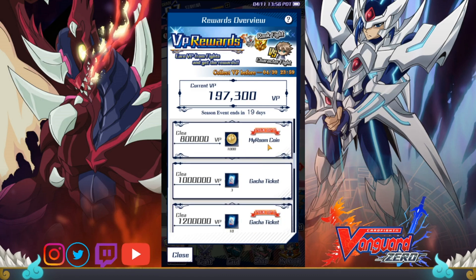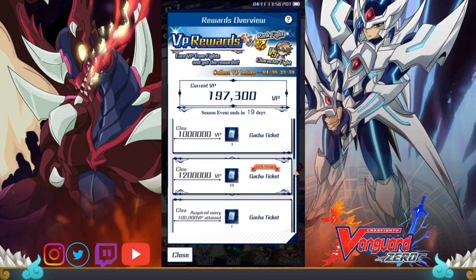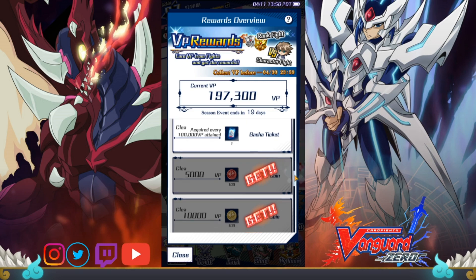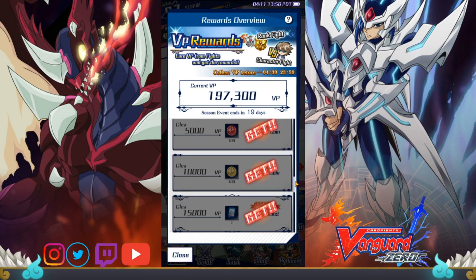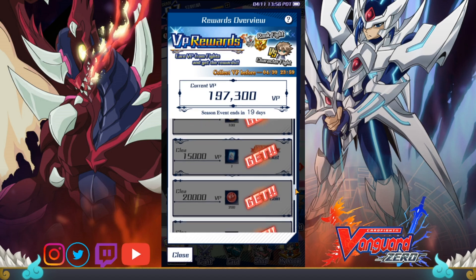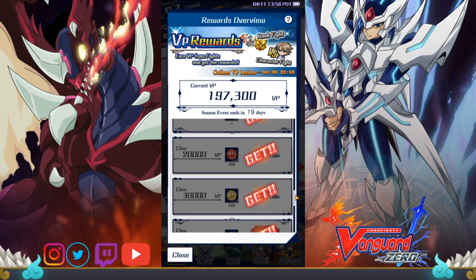The goal of the VP Pass is to earn rewards for playing the game, whether it be character fight, story, or rank fights. Your points cap at 1.3 million, so if you click on the VP icon, you can see the rewards listed for each milestone until you cap. If you complete the reward pass before the season ends, you can earn a total of 18 packs, or a total of 36 packs in a month's time.